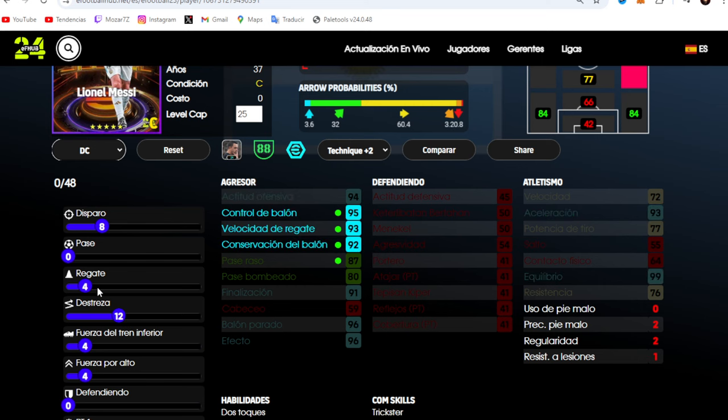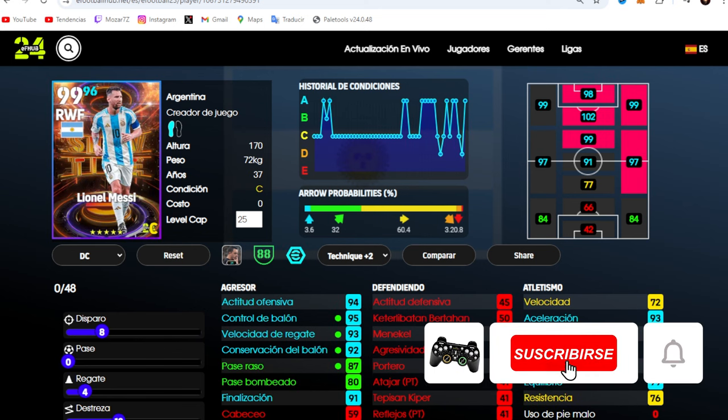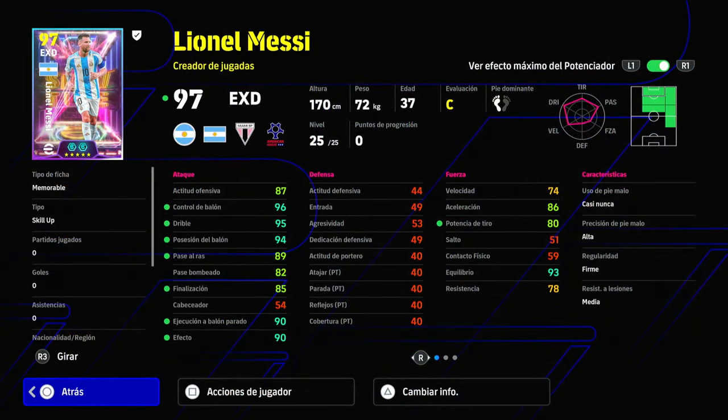This training uses 12 points in agility and 4 in dribbling — really very recommended if you want to use him as a center forward. I think this second option is probably one of the best alongside the previous one. The first build is for using him mainly as an attacking midfielder (MO), which is the most recommended. It will also vary a lot depending on the manager you have, since some managers have boosts that increase certain stats.